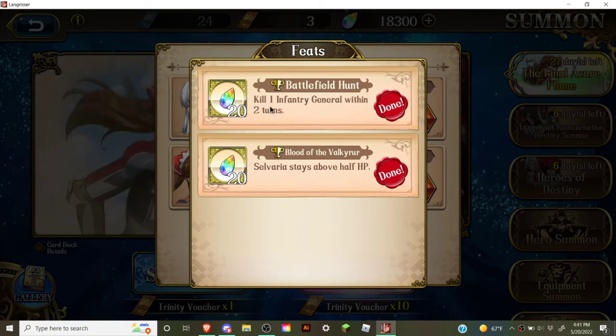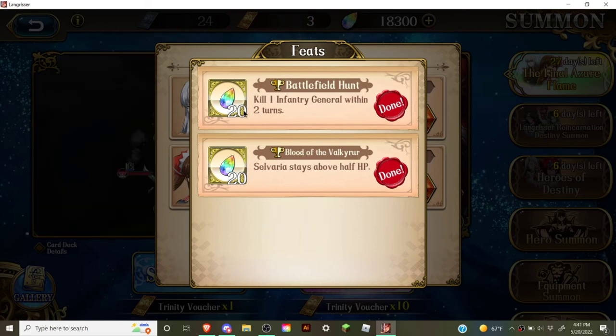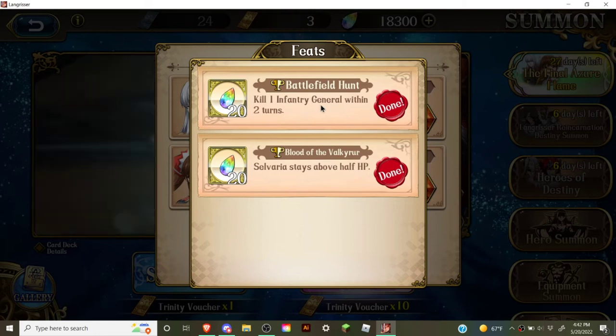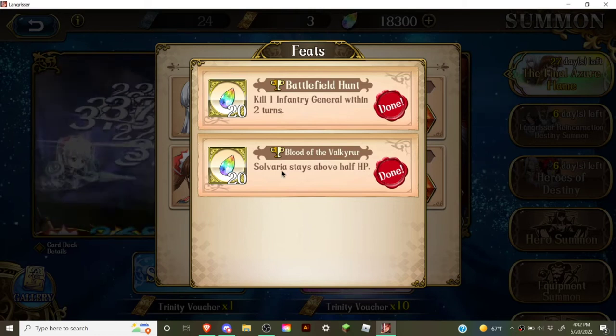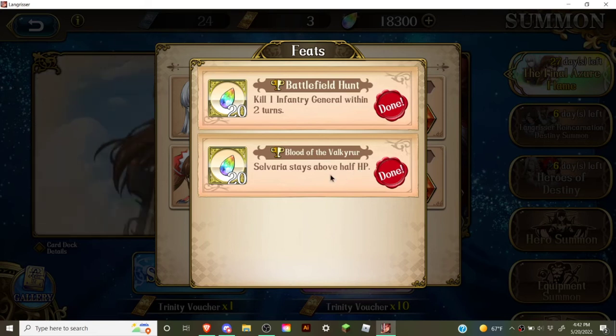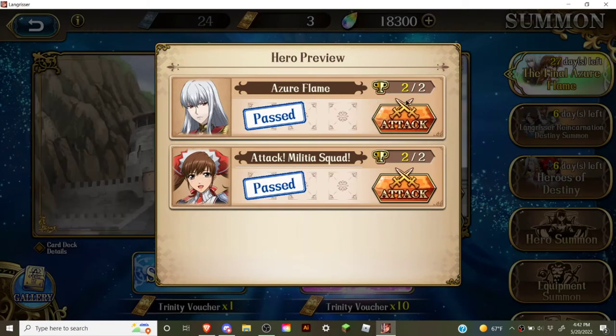Let me explain the feats you need to complete. The first feat is that you need to kill one Infantry General within 2 turns, and the other one is that Sylvaria has to stay above half HP. Both of them are easy to do — just follow the steps I do.